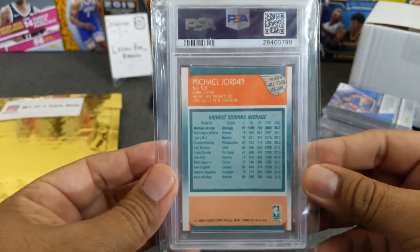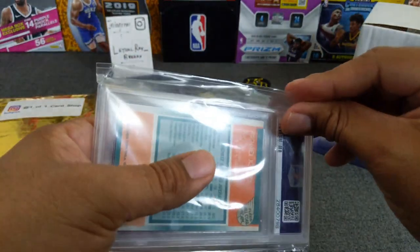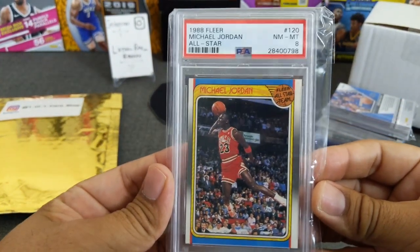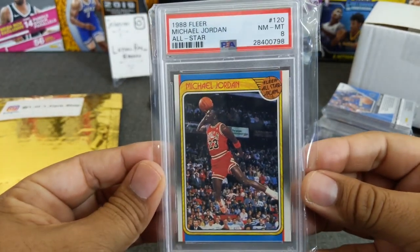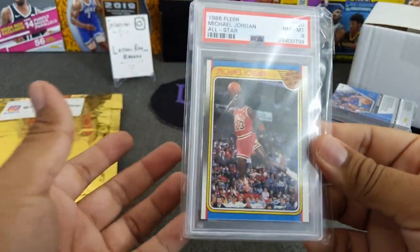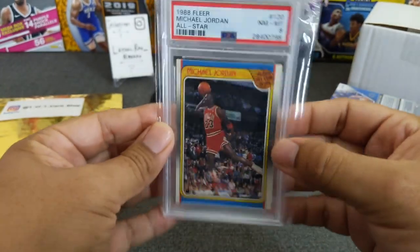Let's get it out of this case. It's a PSA 8, 1988 Fleer Michael Jordan All-Star. I've been watching some Jordan cards and I know this one now sells for over a hundred. The spot I paid for this was like $25, so definitely a win. I'm going to hold on to this guy — it's a nice card. Such an iconic picture.